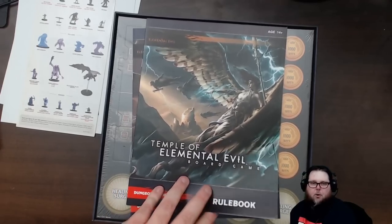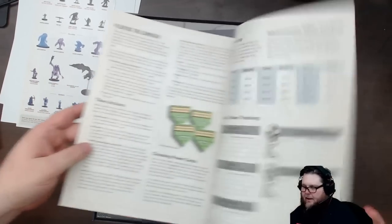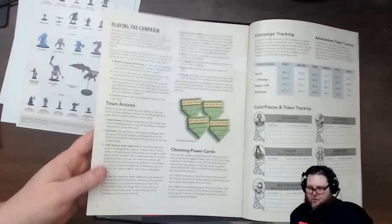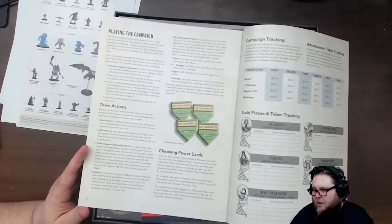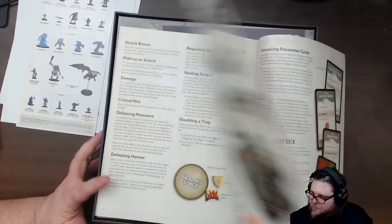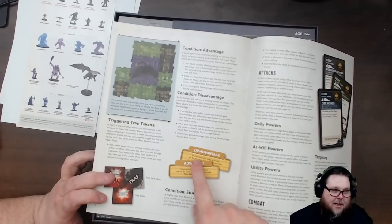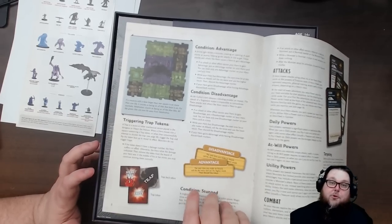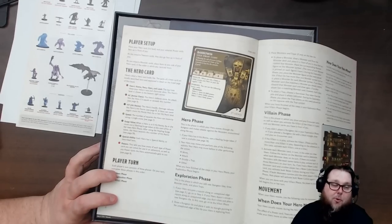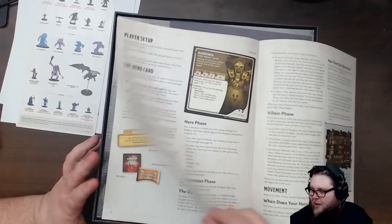Go to the Wizards of the Coast site, do a search for Temple of Elemental Evil board game - it'll pop up, probably about 15 pages. It has gold pieces now, which is pretty cool, so now you can spend gold pieces - it was XP before. Here's everything about the rules: treasure cards, attack bonuses, how to read monsters. There are two new conditions introduced - disadvantage and advantage, which was borrowed from fourth edition where it was just called 'roll twice and take the best' or 'roll twice and take the worst.'